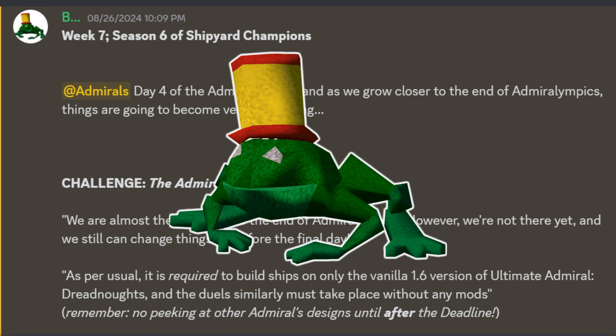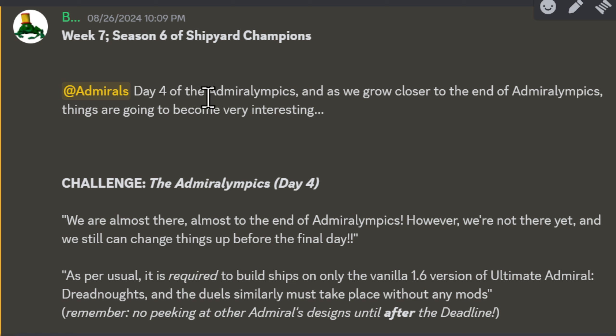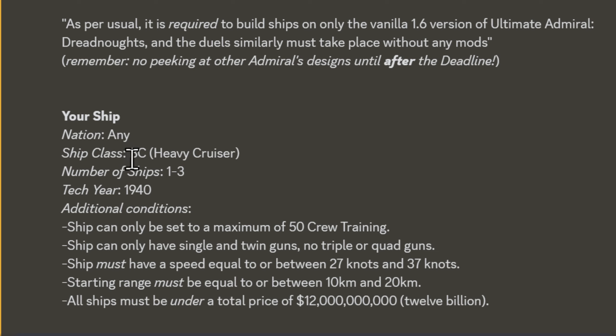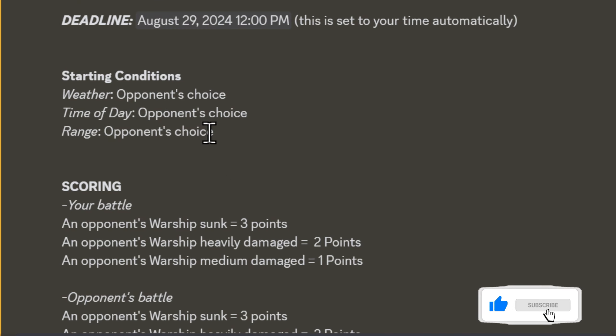Hello everyone and welcome to week seven of season six of Shipyard Champions. Today is day four of the Admiral Mix, and we are growing closer to the end — there are only going to be five days in total, with day five being battleships. For now we are doing battle cruisers: one, two, three ships, 1940 settings.